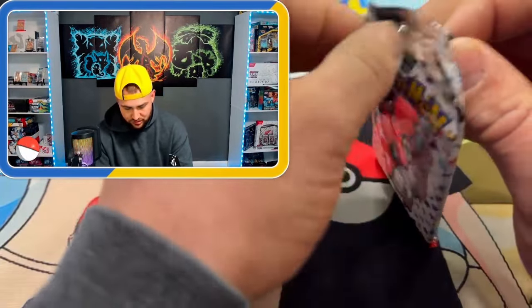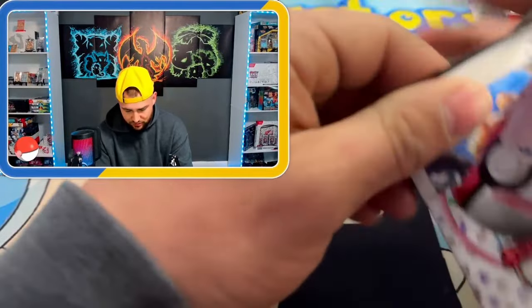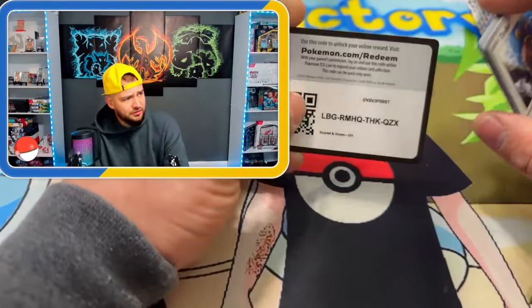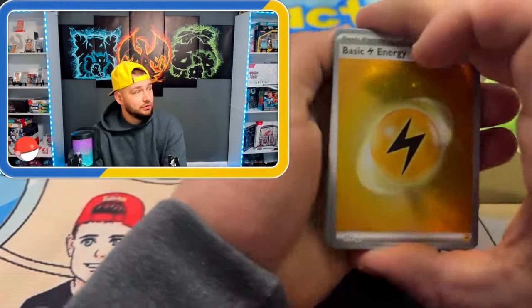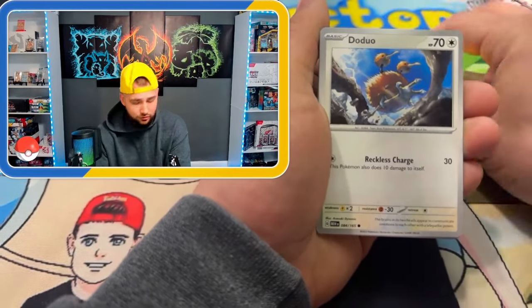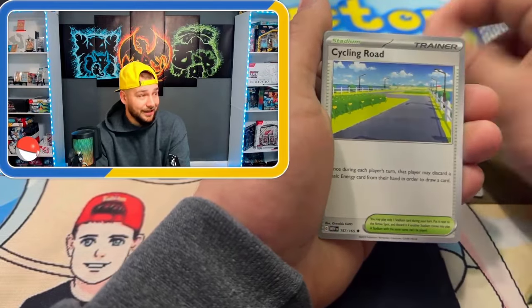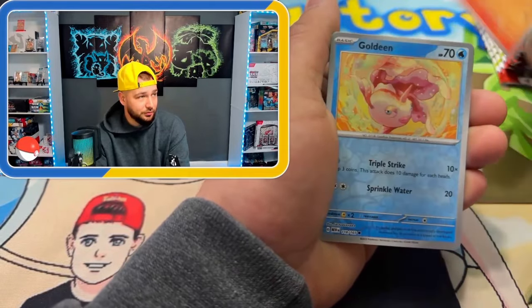I've seen 151 getting some hate from people lately. We got an electric energy with some swirlies — I did a video on trying to pull swirls, and we have yet to pull a god pack. It would be incredible if we could pull a god pack today and finish the set. If that happened, I'd probably never open this set again.